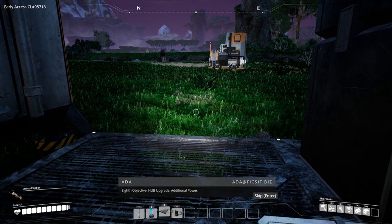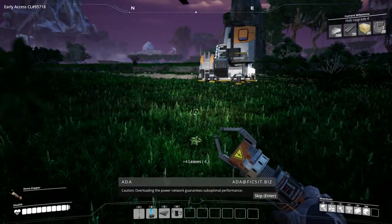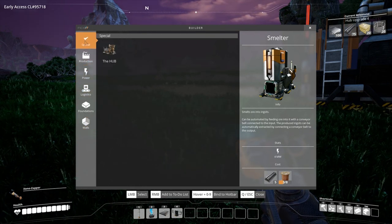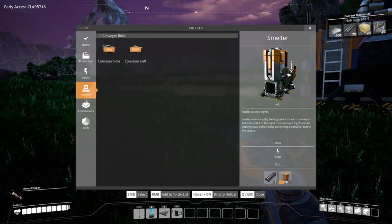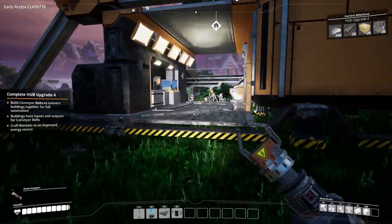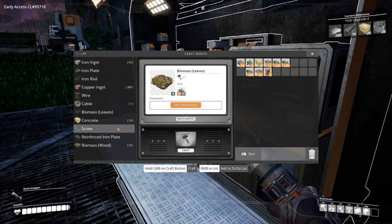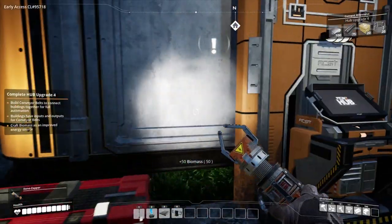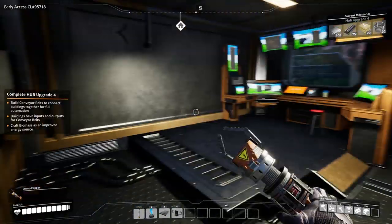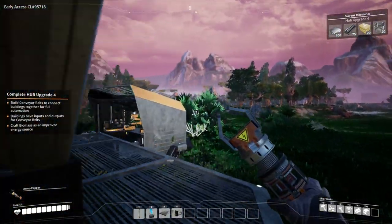Number 3 conveyor, number 4 is conveyor pole — upgrade additional power. Advice when planning the construction of buildings: note the placement of conveyor belts. Caution: overloading the power network guarantees suboptimal performance. Where is it? Power line, power pole, conveyor pole, foundations, walls — biomass wood. Oh, it's inside! Let's go around the back — biomass burners are already here! Silly me, I thought we had to construct it.